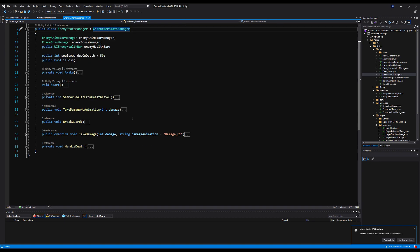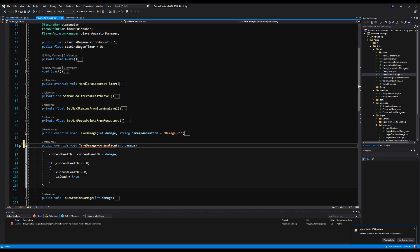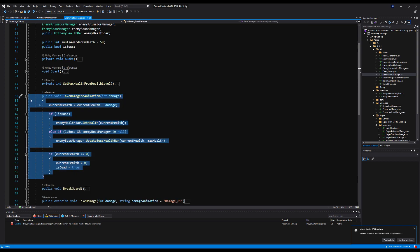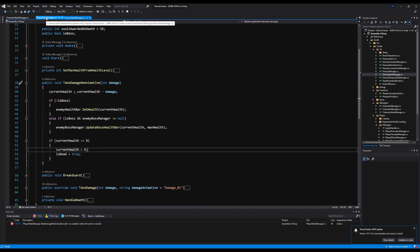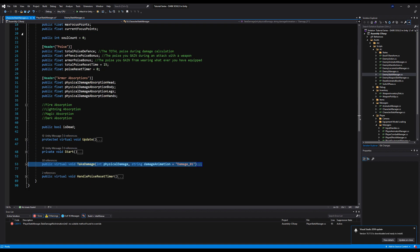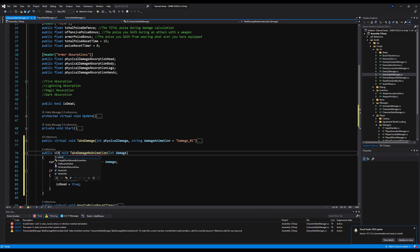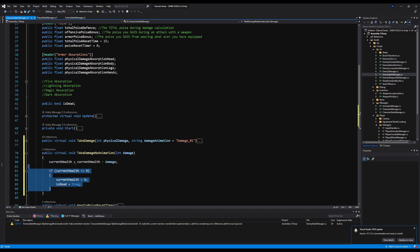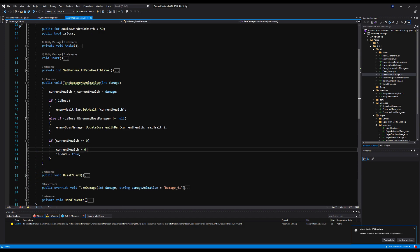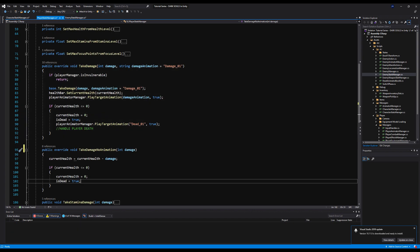As you can see, TakeDamageNoAnimation is actually on both of these stat managers but it's not on the CharacterStatManager, and they're pretty much identical. We're going to change it from public void to public override void on the PlayerStatManager and the EnemyStatManager, and then we're going to make a public virtual void on the CharacterStatManager. Some of these details are exactly the same, so I'm going to copy this and paste it on the CharacterStatManager right below TakeDamage, and change override to virtual void.